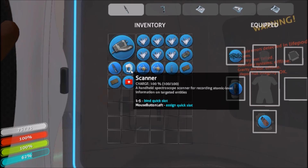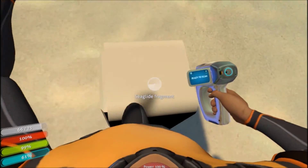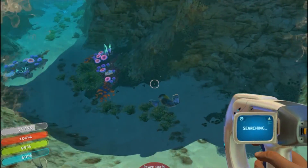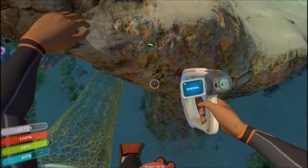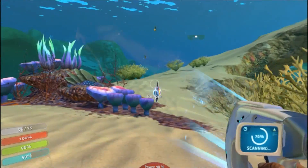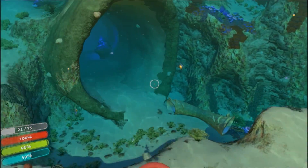You can press your number keys to choose which slot the scanner is going to be in, then draw it by pressing either one — which is my knife — or two, which is the scanner. What you do with the scanner is, you see these things here — this is exactly what we're looking for, this is the sea glide. You've got to get several pieces; it will allow you to go a lot faster. Let me see if we can scan this peeper. He's fast, he doesn't want to be scanned. And we got him — now we're going to catch him. So that's how you use the scanner. I'll be right back when I find more fragments.